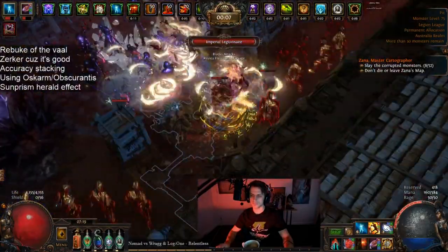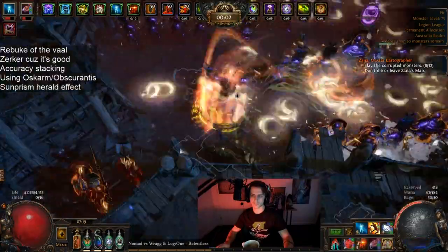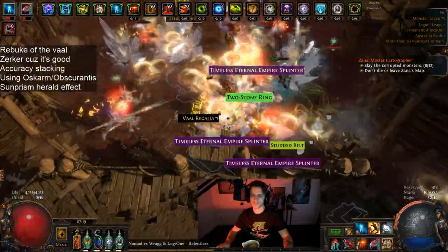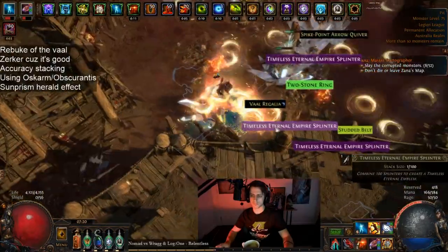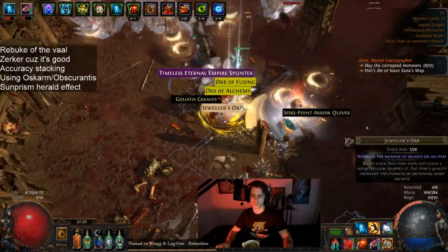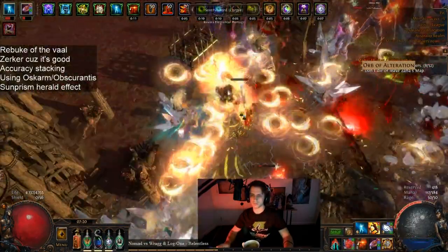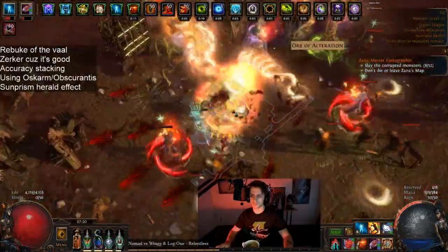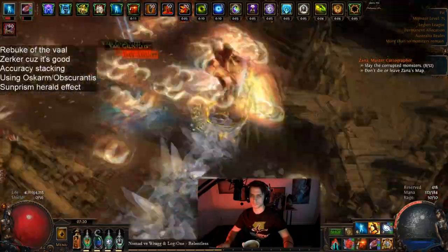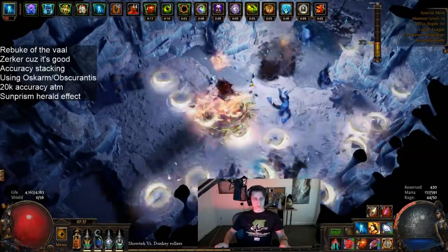It's based around the new, or rather revamped, Rebuke of the Vile swords. They are just two fairly mediocre attack speed swords that have all types of damage — a decent amount of physical, Chaos, Lightning, Fire, and Cold. It's kind of hard to scale because you have to scale all of it at once, or just focus on one part and then have basically a worse sword than whatever else you'd specifically go for — a cold or a physical sword or whatever.